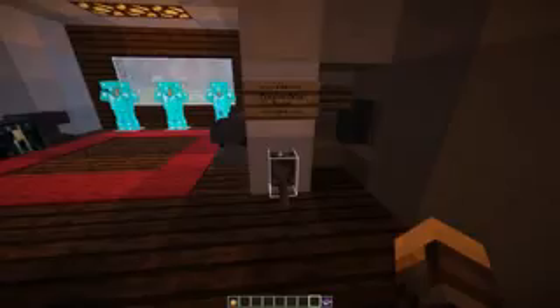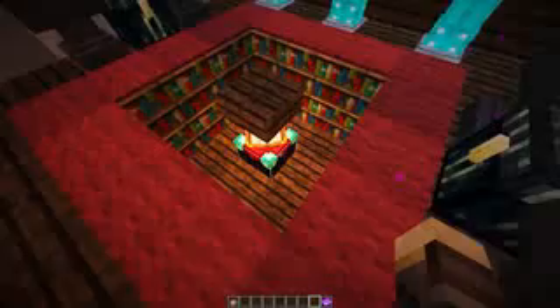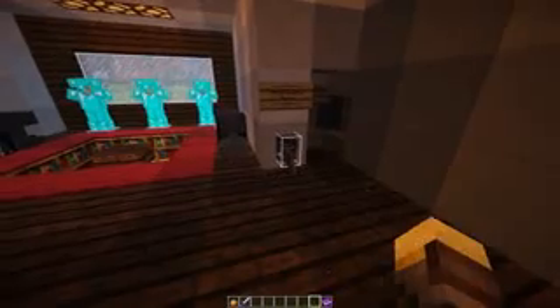In this room we have a few awesome redstone inventions. The first is an enchantment room - you flick that lever, it opens up the ground and exposes our enchantment table that goes up to 30 levels. I'll grab a sword and test this out. There we go - 30 levels, we got Looting 3, Smite 4, and Fire Aspect 2. Not too bad. We can close the enchantment room back up by flicking that lever again.